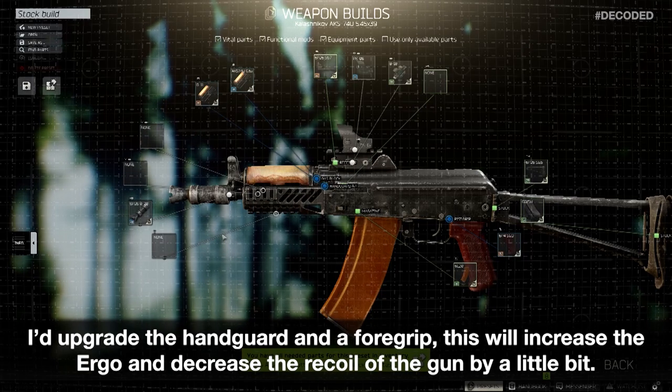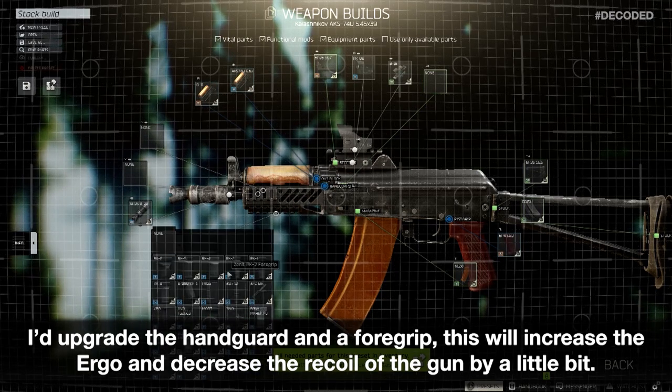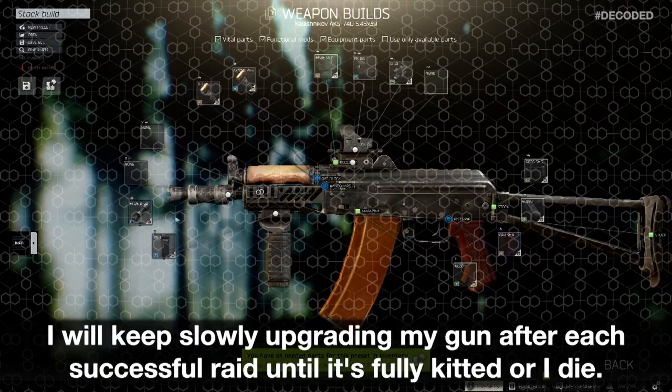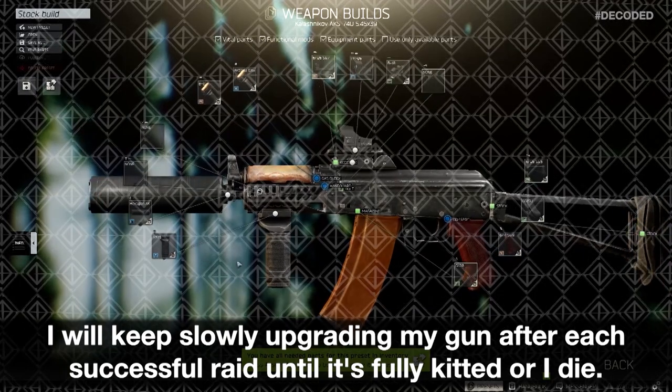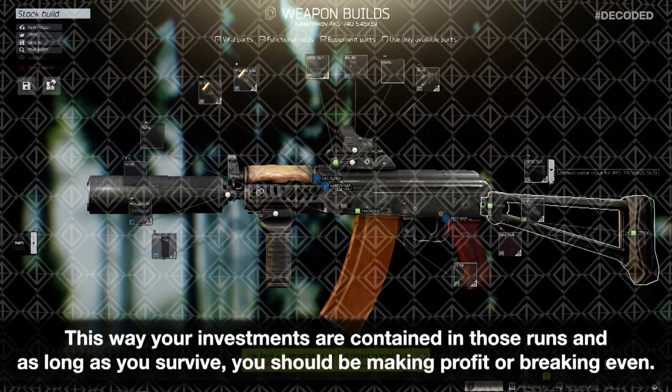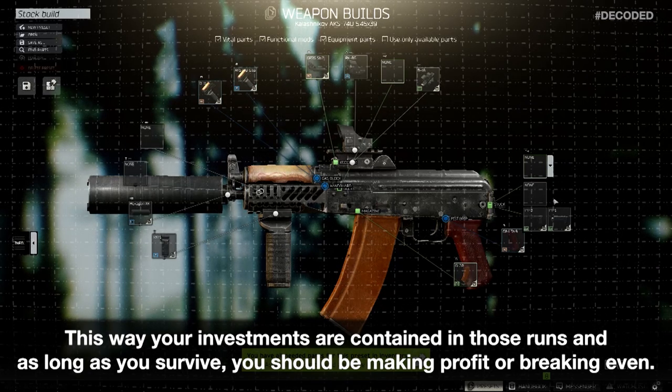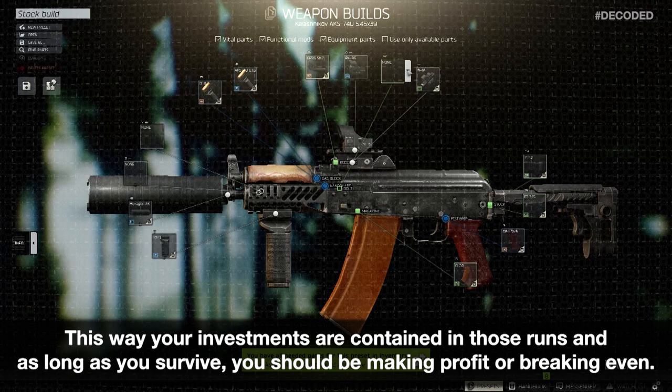After I've survived a raid and made some money with this AK, I'd upgrade the handguard and a foregrip. This will increase the ergo and decrease the recoil of the gun by a little bit. I will keep slowly upgrading my gun after each successful raid until it's fully kitted or I die. This way your investments are contained in those runs and as long as you survive, you should be making profit or breaking even.